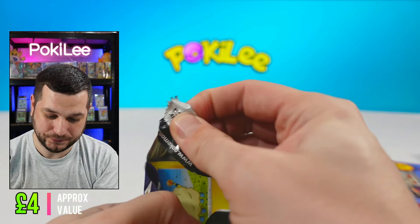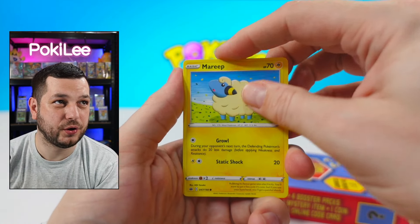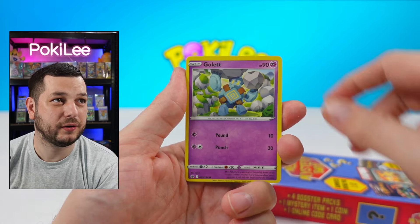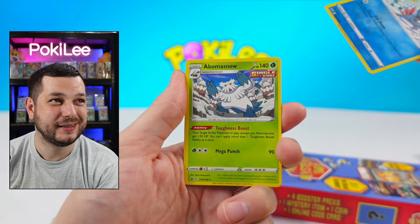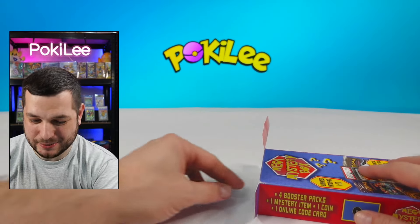We'll open this and then go on to the next one. I'm not going to show the code card, I'm not going to do any card tricks, we're just going to go through them. We got Porygon, Gollet, Crab Roller, Sneasel Reverse — and nothing on that one.